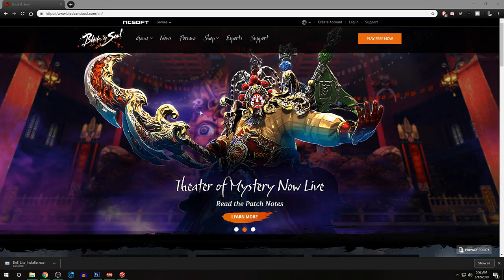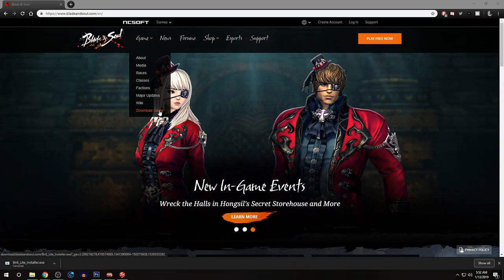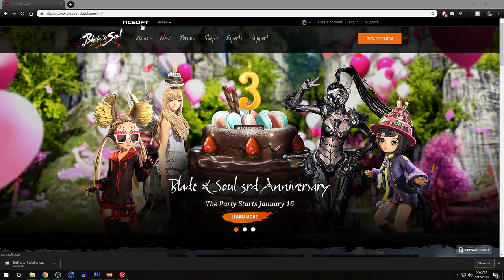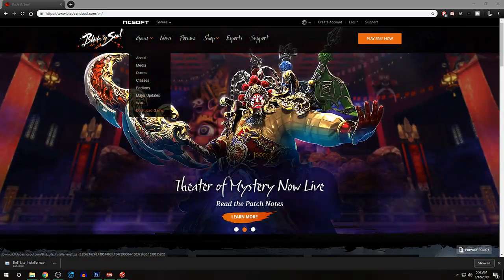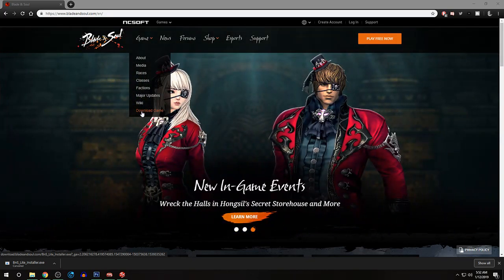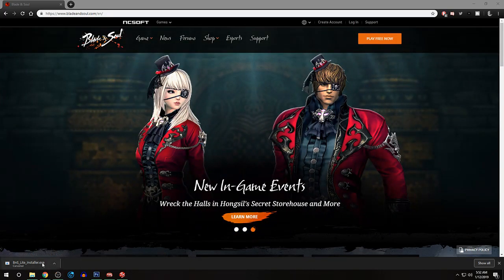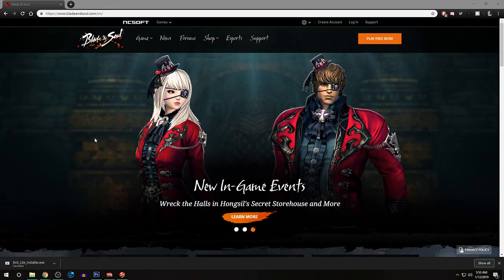What you should know is that when you go to download Blade and Soul and hit the download button, you need this program right here — NCsoft — which is pretty much the launcher. Sometimes you might get it with the DLC. I've seen some people say they got it, but I'm not too sure about that. I found mine already installed, so I thought I'd show you how to get it.